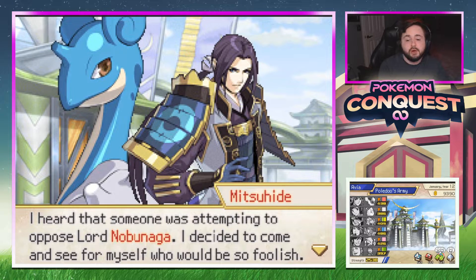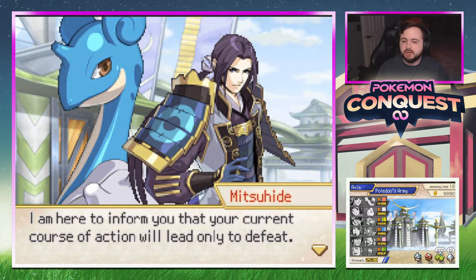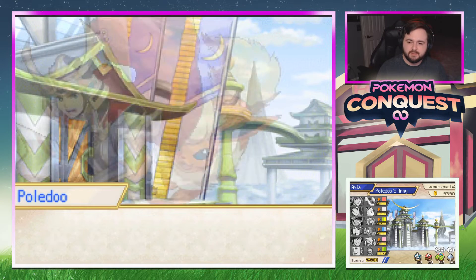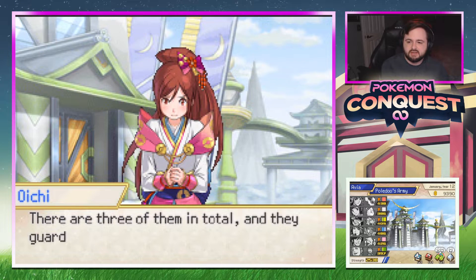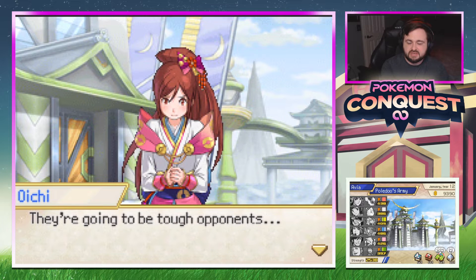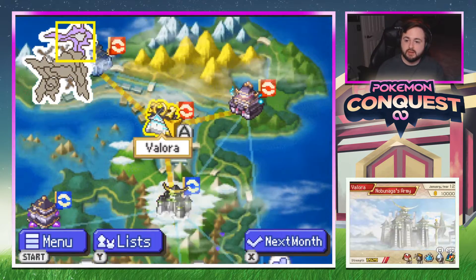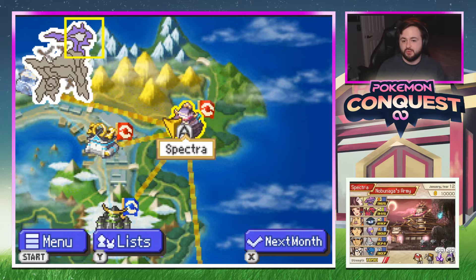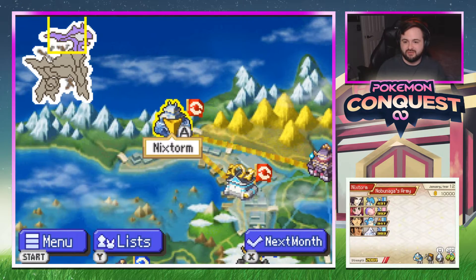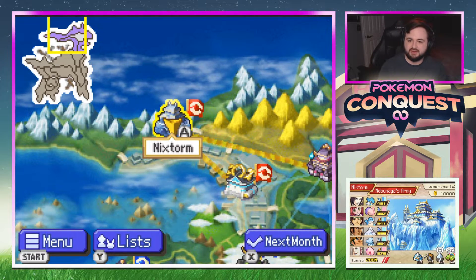Mitsuhide explains he heard someone was attempting to oppose Lord Nobunaga and came to see who would be so foolish. He informs us that our current course will lead only to defeat and suggests we abandon it. Mitsuhide is one of Nobunaga's three closest aides — they guard his remaining three kingdoms. It's going to be tough opponents. Checking the three remaining kingdoms: Valora is all Metagross, Spectra is ghost-type, and Nixstorm is ice with a Musharna.